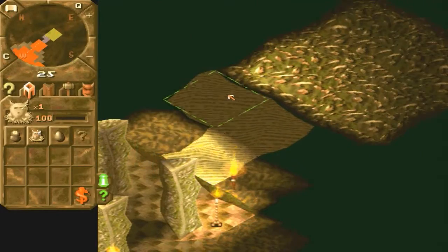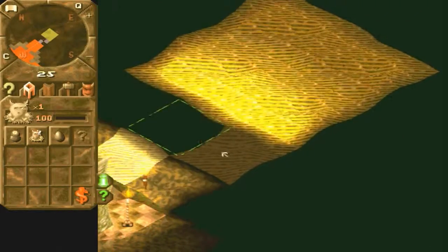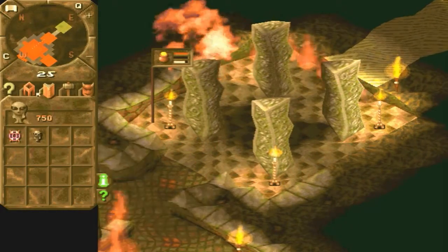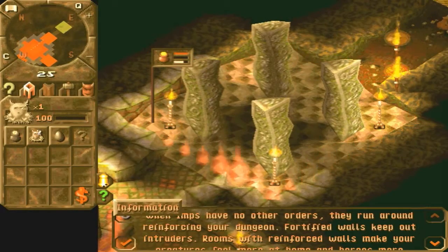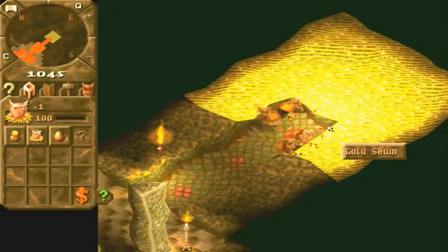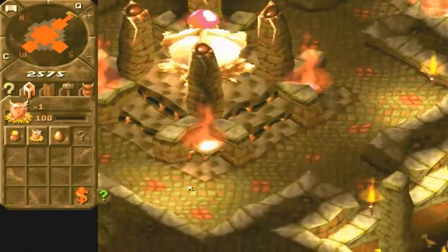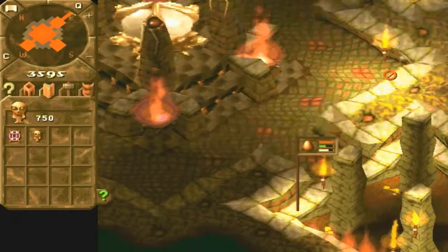I'll get my imps to mine out this gold. Just mine there — I might need another imp but I can't afford them. When imps have no other orders, they run around reinforcing the dungeon. That makes it harder for the silly humans to get into my place. I'm really busy there, just waiting for the gold to come in so I can get more imps and increase the speed of what's happening.